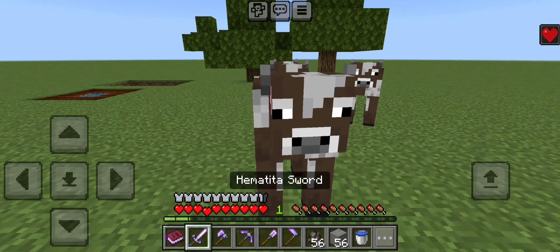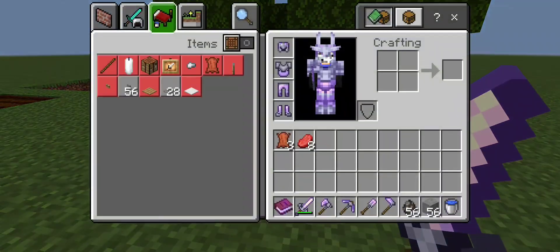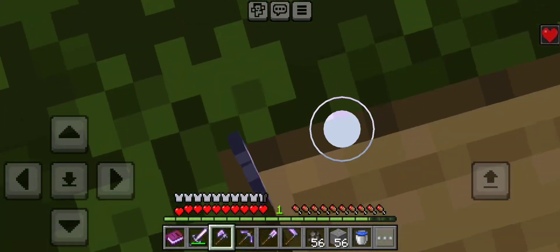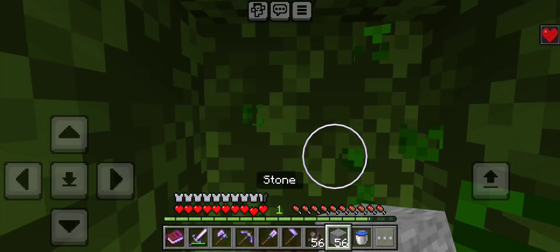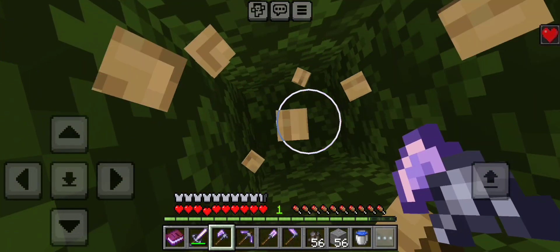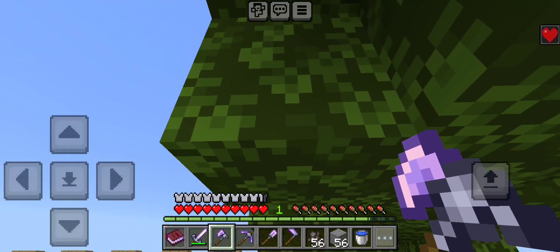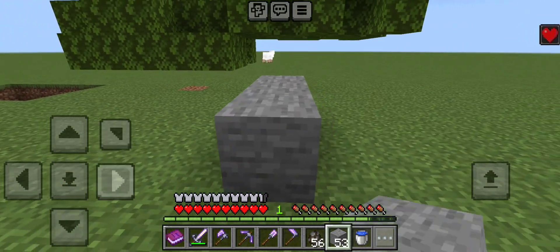Now we will try out the sword with a few cows. As you can see, it's also pretty good at taking out mobs — pretty efficient. It has seven attack damage and is obviously better than the normal Amethyst sword. For the axe, you can tell that the efficiency is a little better and faster than the Amethyst Axe. You might notice again the durability bug — I'm sure that'll be fixed. We got to give creators time for these things; bugs are meant to happen.